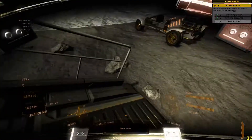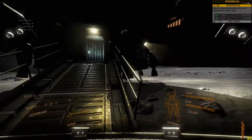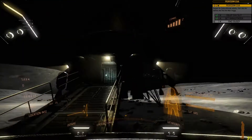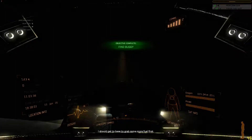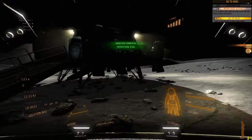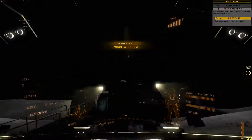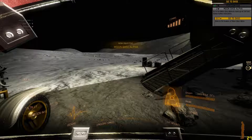Did the game just crash? No, no — that's where it saves, right there, as you walk into the world that it has already loaded. Makes sense. Okay, so here we go. I should get to base to grab some more fuel first. This is where we landed. Oh, this is the whole base — it's a little outpost of some kind.